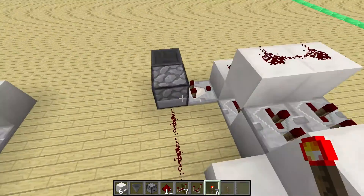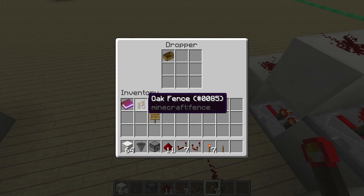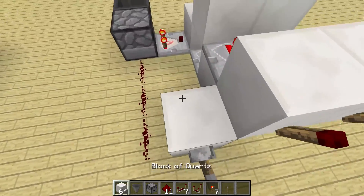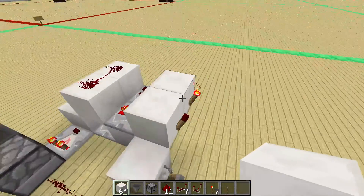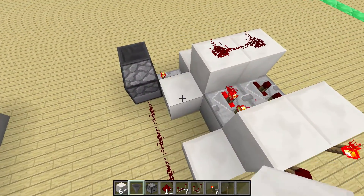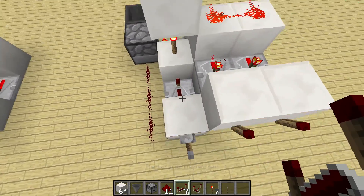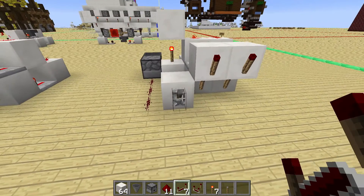Then we need to fill in a non-stackable item and a 64-stackable item. And to overwrite the signal here — because this is now giving an output — we need to place a block, redstone torch, block, and a repeater on full delay.